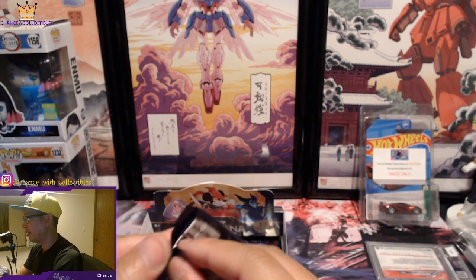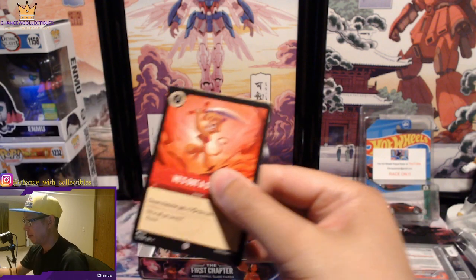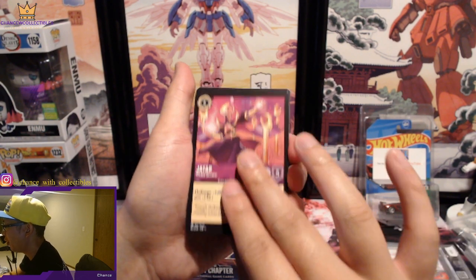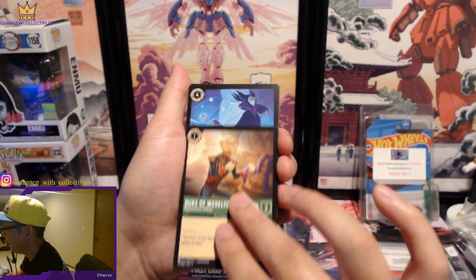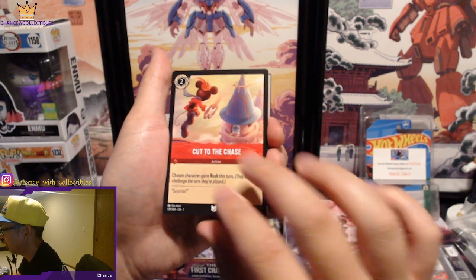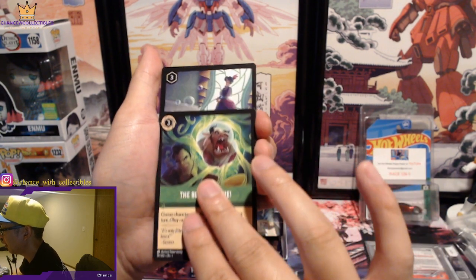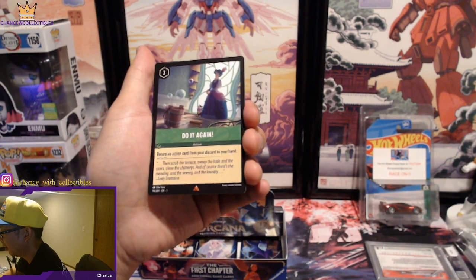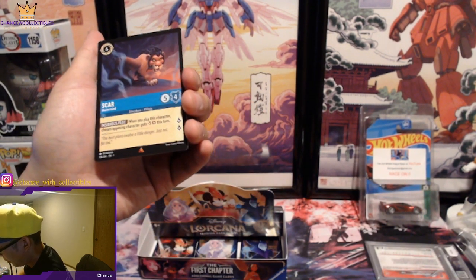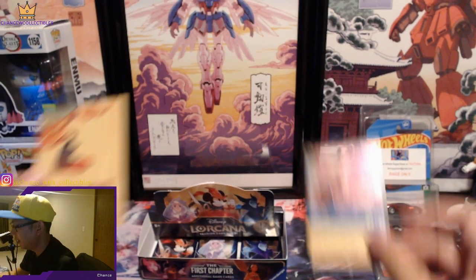Only three packs after this one — hope we can pull an Enchanted, that'd be so awesome. He's Got a Sword. Simba, Pumbaa, Jafar, Duke of Weaselton, Maleficent. Break, Cut to the Chase, Olaf. The Beast is Mine. Do It Again. One super rare and then Scar — come on one time! Jasmine on the foil.